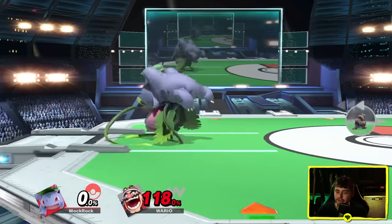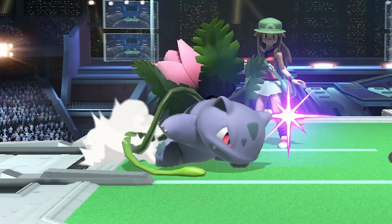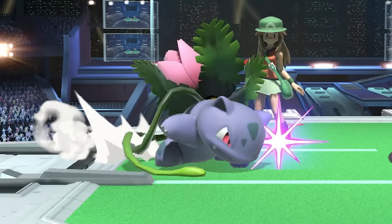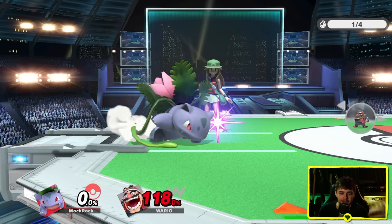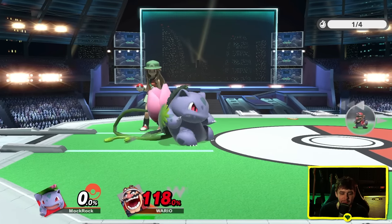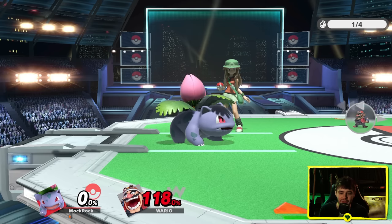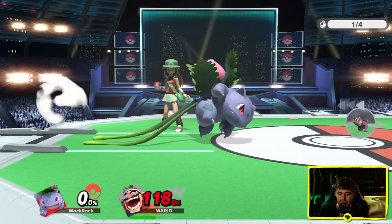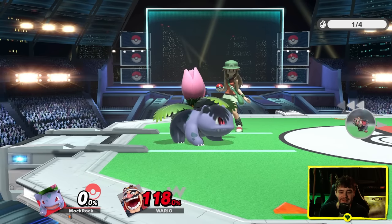Ivysaur — this is fun. I like the concept behind this one: using the vines to push yourself off. Chamber animation is okay — the only issue is it doesn't really feel like the vines are planted into the ground that much; some rooting animation would have gone a long way. But the concept is really inventive. And I've never noticed that — what is that, like a somersault she does at the end? Oh, that's a really cool flourish. Ivysaur gets A tier.